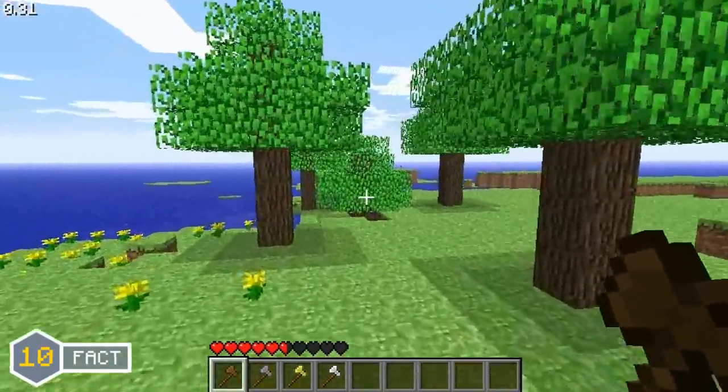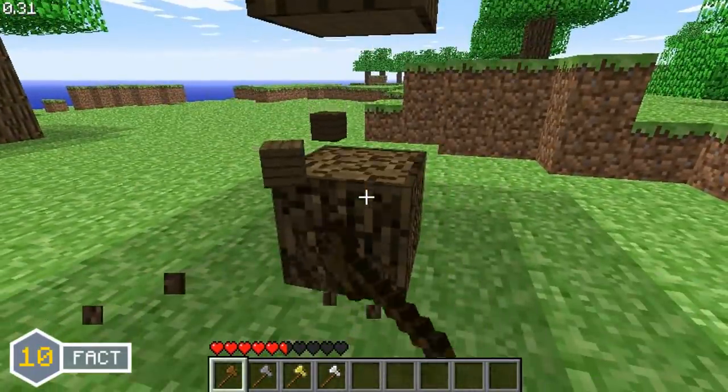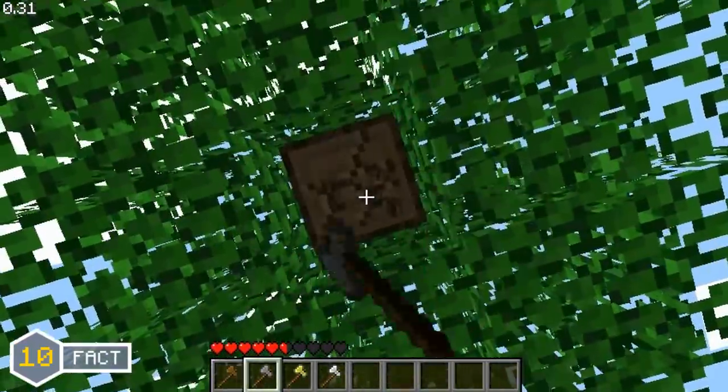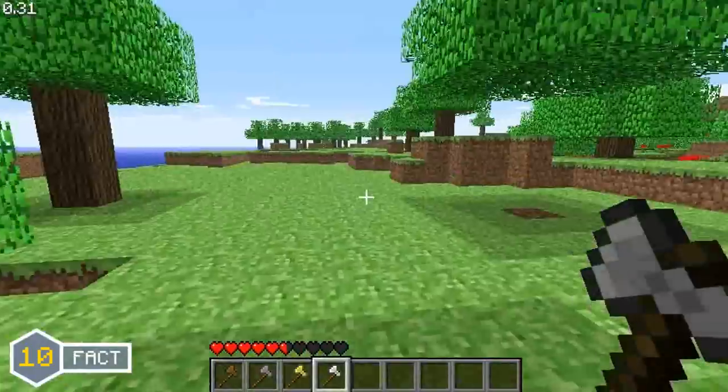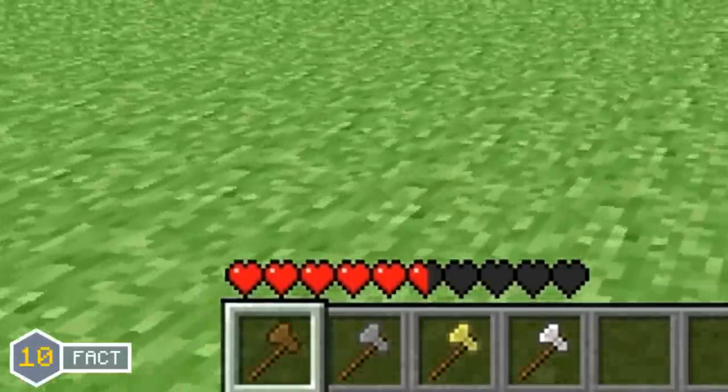Throughout most of the in-dev phase of Minecraft, all of the types of axes — wood, stone, iron, gold, and diamond — would all chop down trees at the same speed, and all the tools would have infinite durability, as you can see on screen.